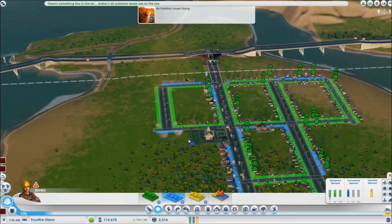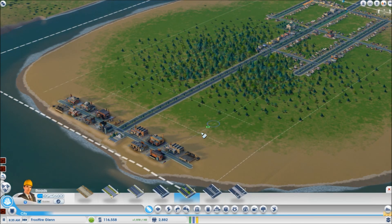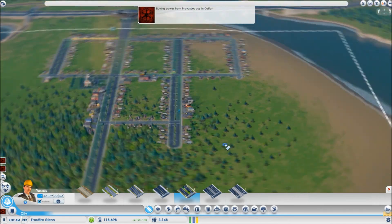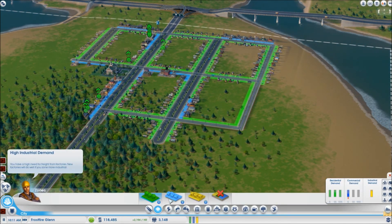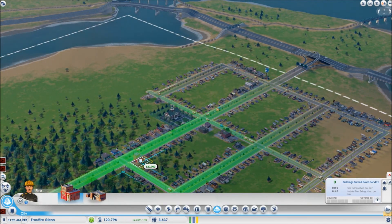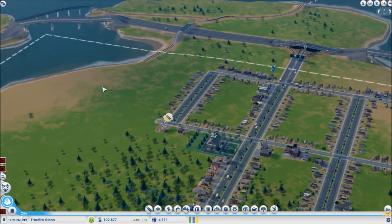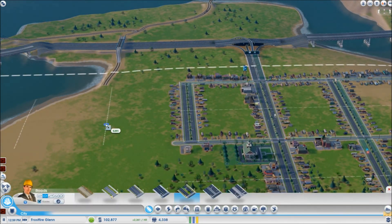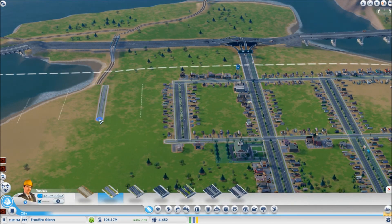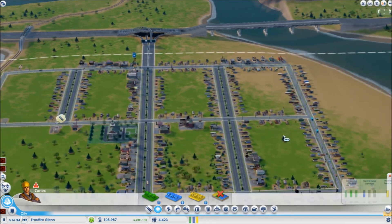One thing I am doing differently — I want you to notice — is that I am trying to spread the commercial out amongst the residential. I do this very deliberately because I believe that when a Sim comes back from work, one of the first things he wants to do is go shopping at commercial or visit a park. If I put the commercial right next to the housing areas, I suspect that instead of driving, they'll just walk. Close proximity is a way to make sure they get that. If they can get to a commercial area or a park, their happiness raises. They need a house, work, and shopping — that's all they need to raise their happiness, just little by little.